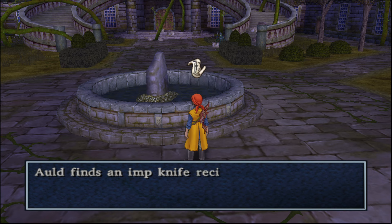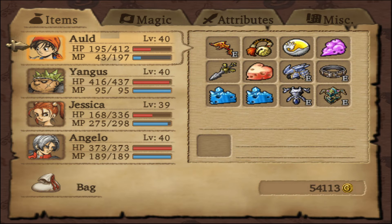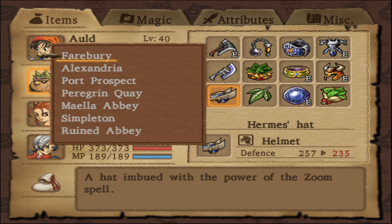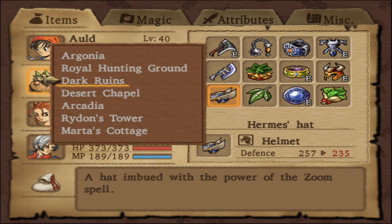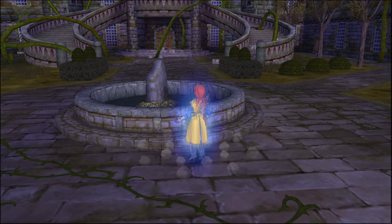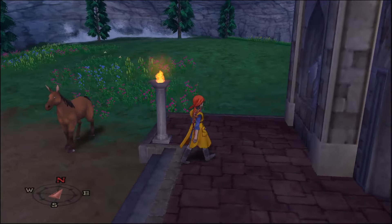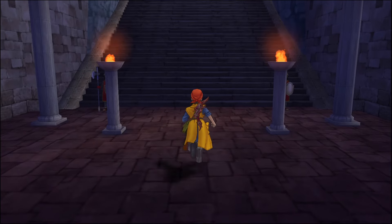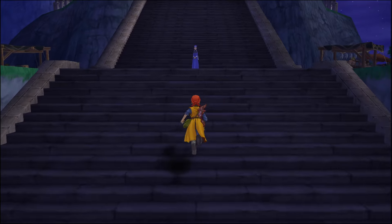There is something there. Alt finds an Imp Knife recipe and puts it in the bag. Before we read that, let's go get the next one. We do want to go into this door. This is a little bit of a hike to get this one.